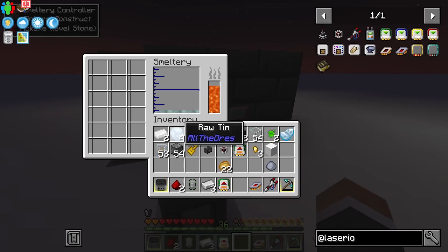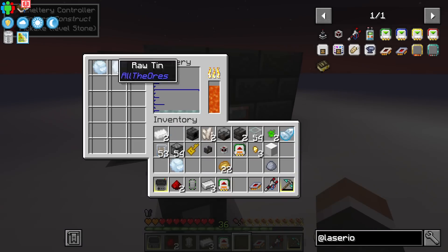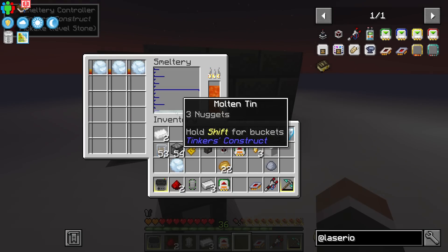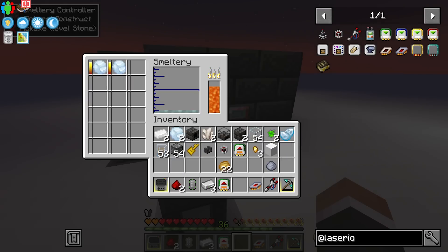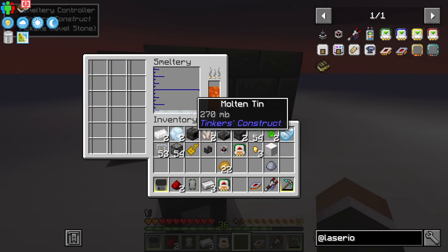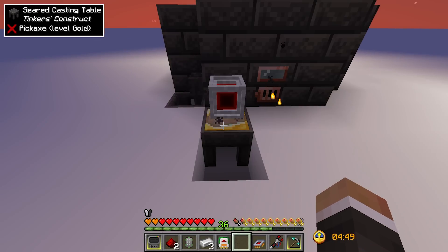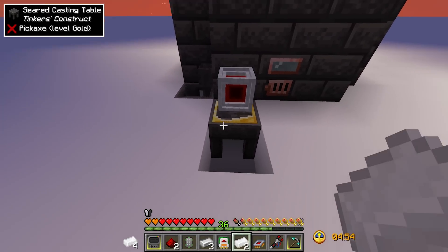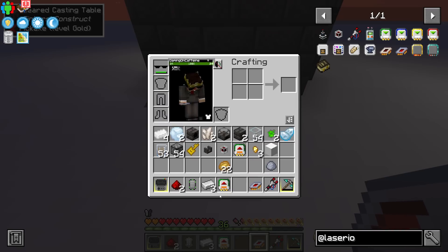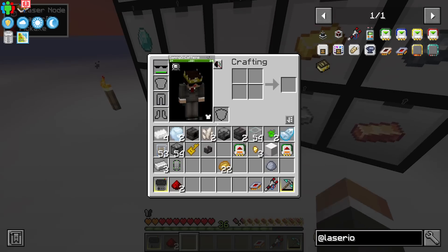If we put three more tin in, that gets us three more ingots — and also a fourth ingot from the extra three nuggets we accumulate each time. The final piece of this puzzle is getting the resulting ingots over into the draw controller.